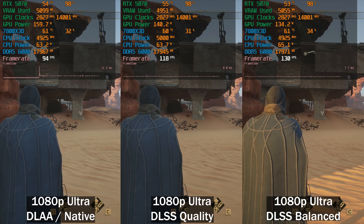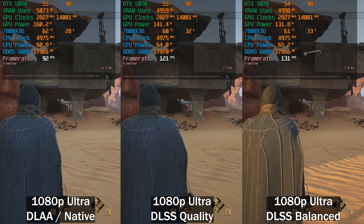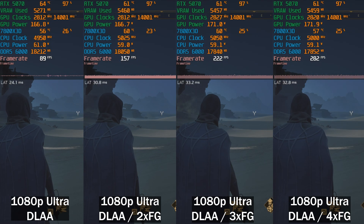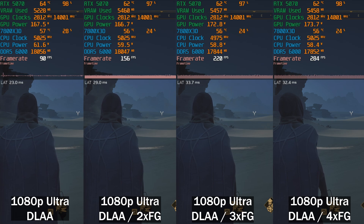Testing DLSS scaling at 1080p: DLAA gives around 90fps, DLSS Quality gives 120, and DLSS Balanced gives 130. We also have the frame generation portion with PC latency numbers — you can pause and check whichever numbers you want.